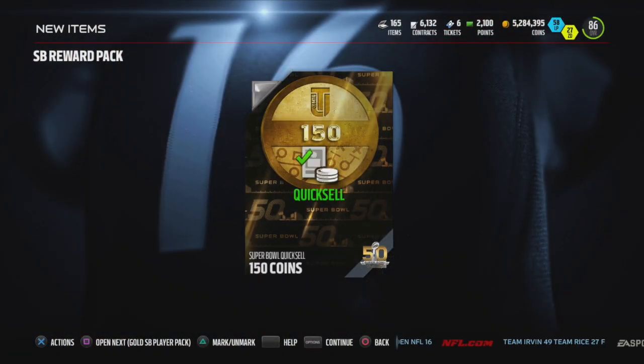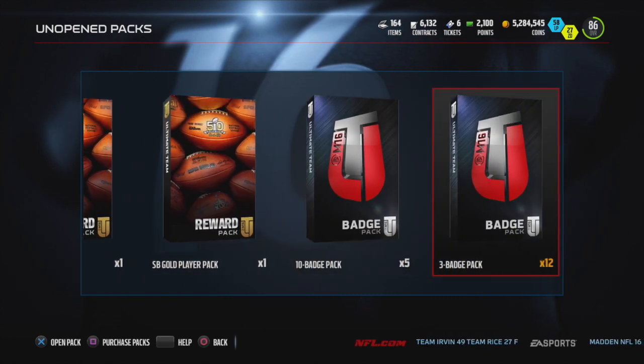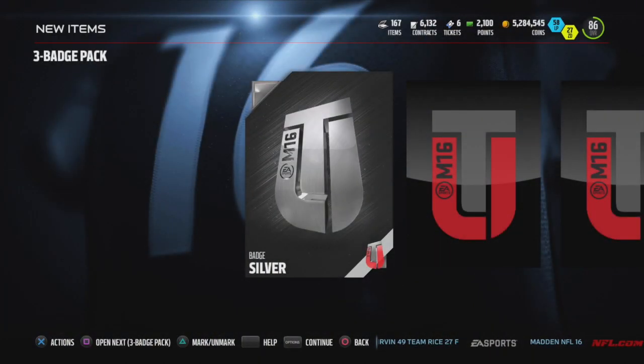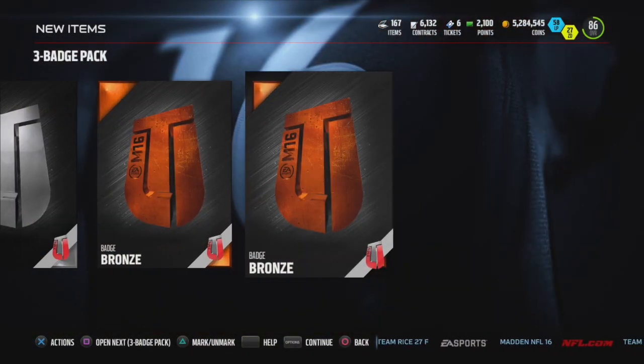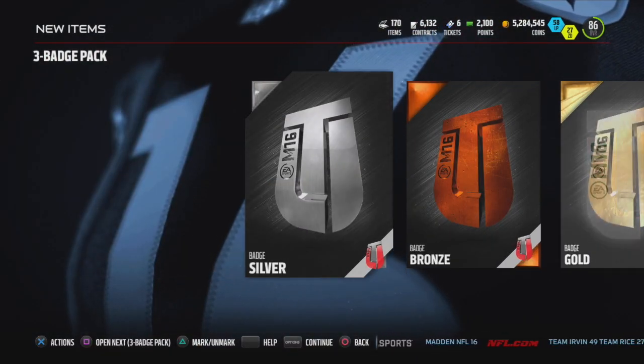Another Super Bowl rewards pack — see what we get out of this. 150 quick sell. That's what I expect out of those, but I got them for free just logging in each day. You get one free pack, but don't expect anything out of them. As you just saw, I got 100 coins and 150 coins.